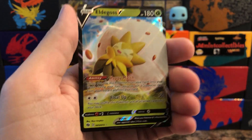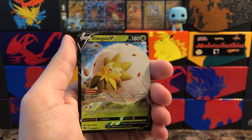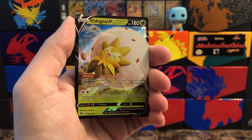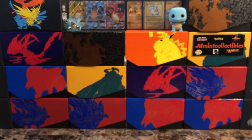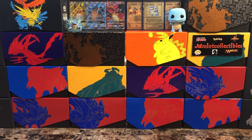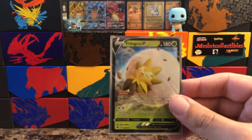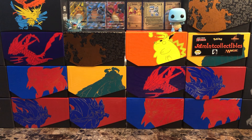Absol is the reverse. Nice — Eldegoss V. I'm not sure if I have this; I know I just pulled this in the Japanese set — this card is also featured in the Shining Star V. Actually, no, I do have this because the only one I'm missing is Venusaur — so that would be nice to pull as well. But still, it's an ultra rare, I'll gladly take it, and we have plenty more packs to go.